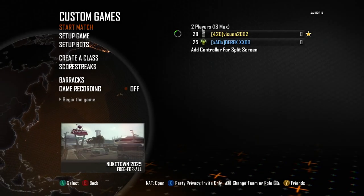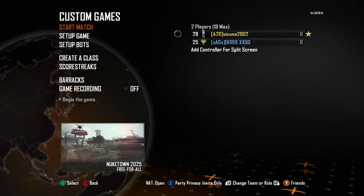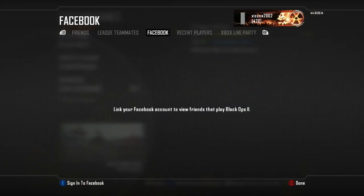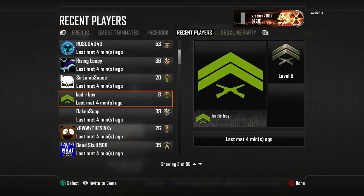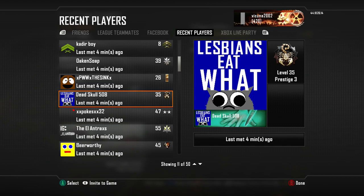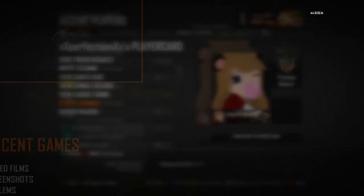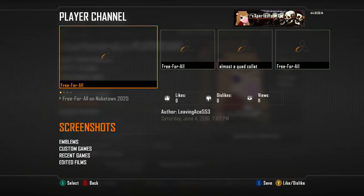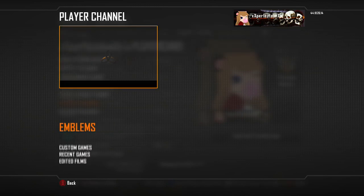First of all, go into Black Ops 2 and if you have any interest in anyone's emblem, go through the recent players and if you see a pretty cool emblem you want to take, go onto their profile and hit X or A. It should pop up with the player card. Go to player channel and make sure they do have screenshots — if they do not have screenshots, you cannot take any of their emblems, but if they do, you can.